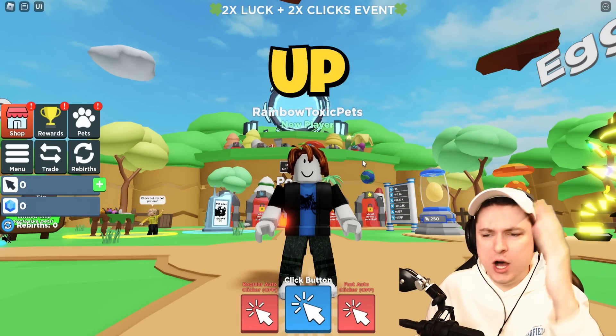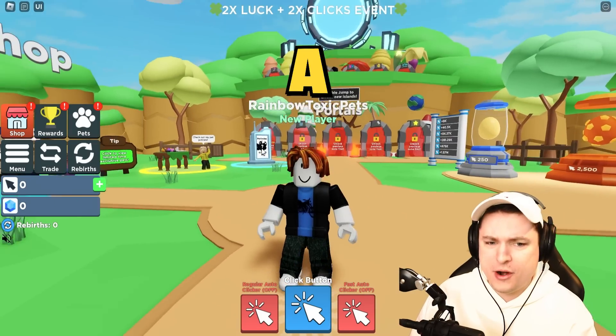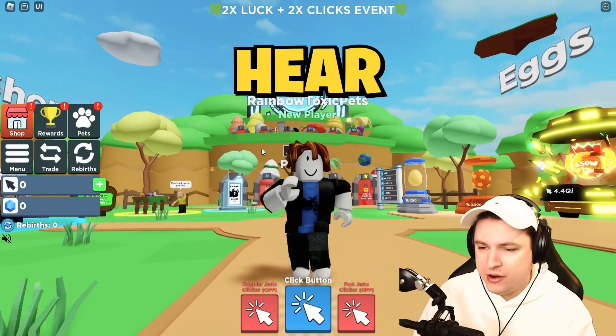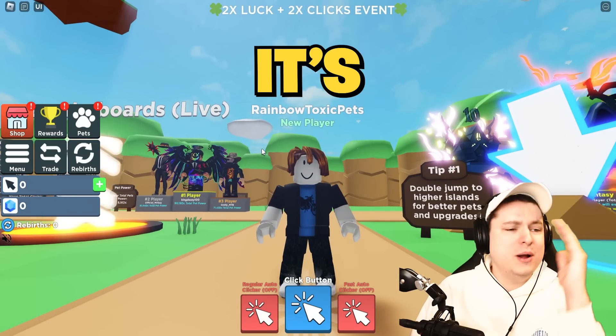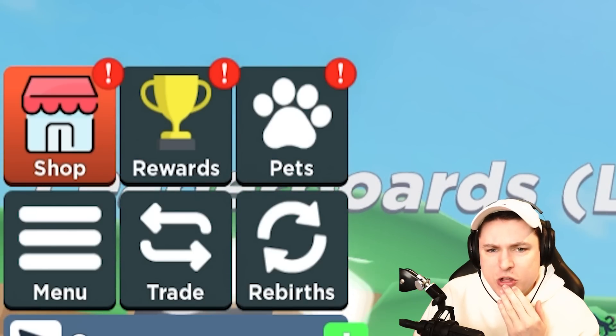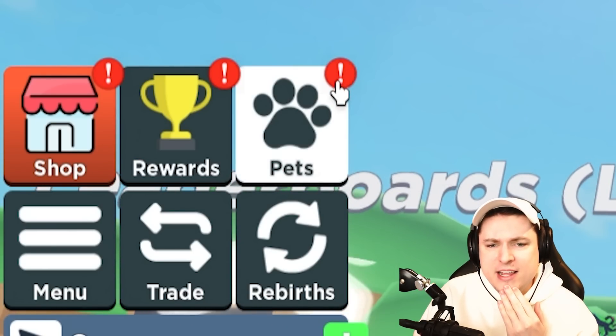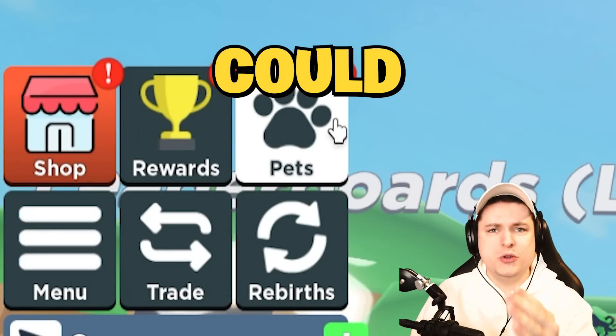Imagine you wake up in the world of Clicker Simulator, playing for the very first time on a brand new account. You hear that the new Toxic Island update has arrived and you decide it's finally time to start playing because there's some new OP stuff. But then you log in and see a red exclamation mark in your pet window. What could this be?